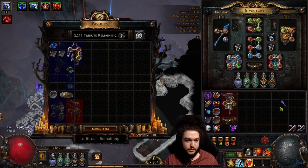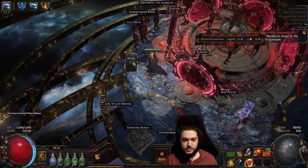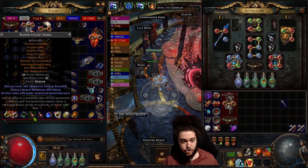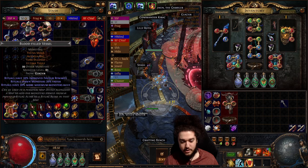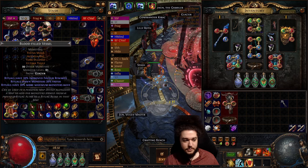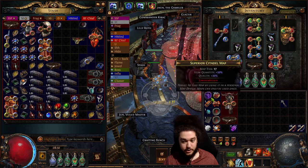I've also been taking ritual splinters. I don't know how big of a deal these are, but some of the rituals I've run have contained a ton of rogue exiles, and I imagine that's way better than a regular rogue exile scarab. So this is something I've been collecting to see if we can make something really good off of that.